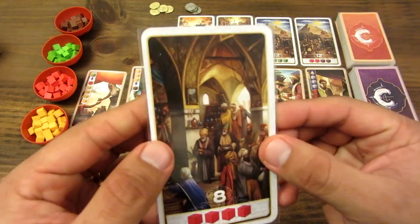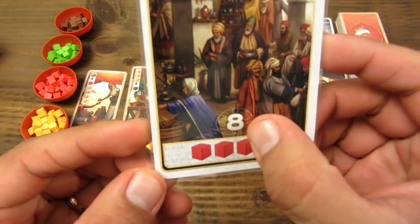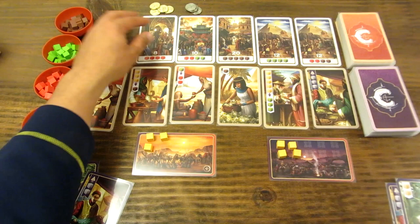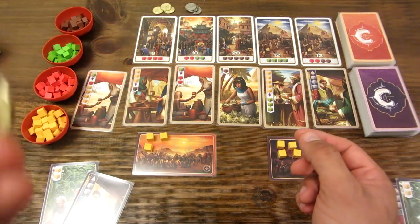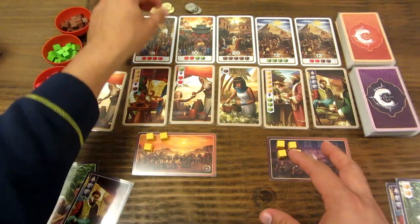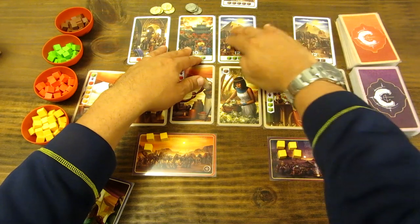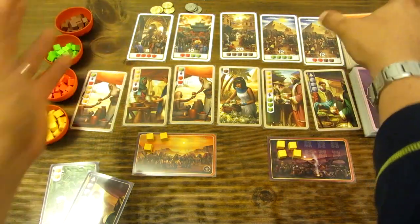Los dibujos de las cartas son muy bonitos. Se ve la cantidad de puntos de victoria y los recursos o cubos que necesitas para reclamarlos. Además, cuando reclamas una carta de la primera o segunda fila, además de llevarte la carta, te llevas una moneda: las de oro valen tres puntos al final de la partida y las de plata valen un punto. Conforme reclamas un mercado, la fila se mueve hacia la izquierda y se completa con una carta nueva.